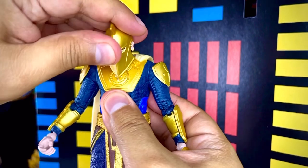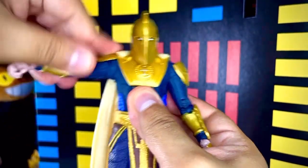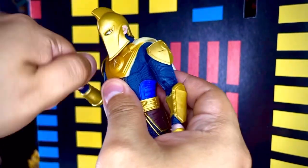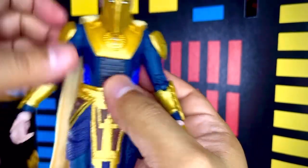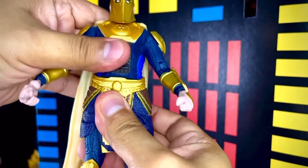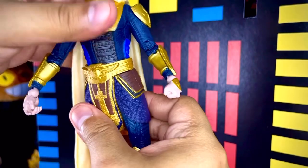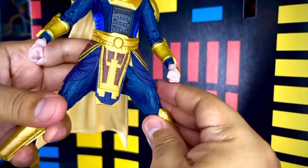La figura puede mover la cabeza hacia los lados, aunque no la puede rotar en 360. Puede girar el brazo en 360, flexionarlo, flexionar el codo, y girar el puño en 360. No tiene corte en el eje, así que prácticamente ahí no lo puede rotar. En el torso tiene este tipo de articulación, y hay que volver a acomodar el cinturón porque se zafa el plástico flexible.